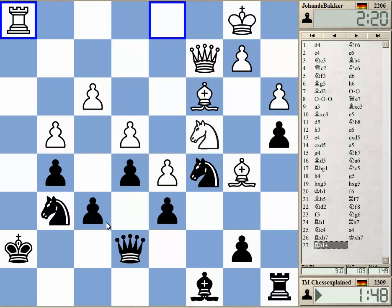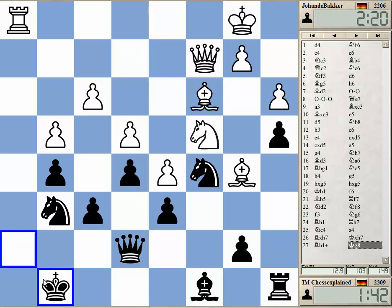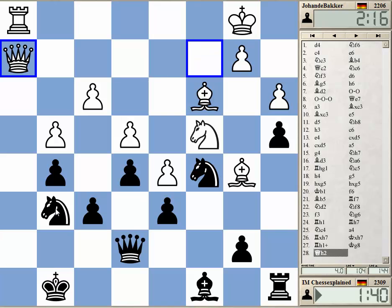My intention was to go Nh4 — that's just Be1. This is really bad. It's nothing threatening at the moment, actually. Qh6 is a threat. Nh4, Be1.